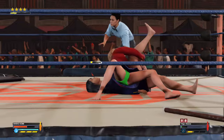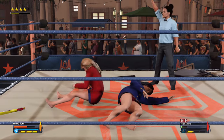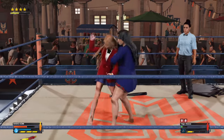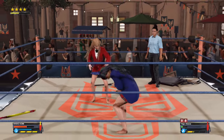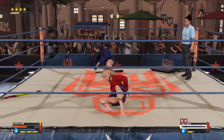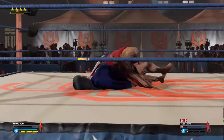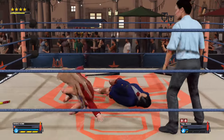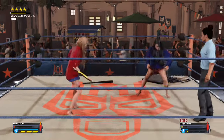One, two — stopping the rest count at two. What does she have to do to put her away? I'm asking myself the same question — I have no idea! Cuts off their offense with a swift elbow to the gut. She keeps delivering shots. Cover! How? How? Kicking out at one after that is unheard of. The best shot was thrown, but it couldn't put this match away.